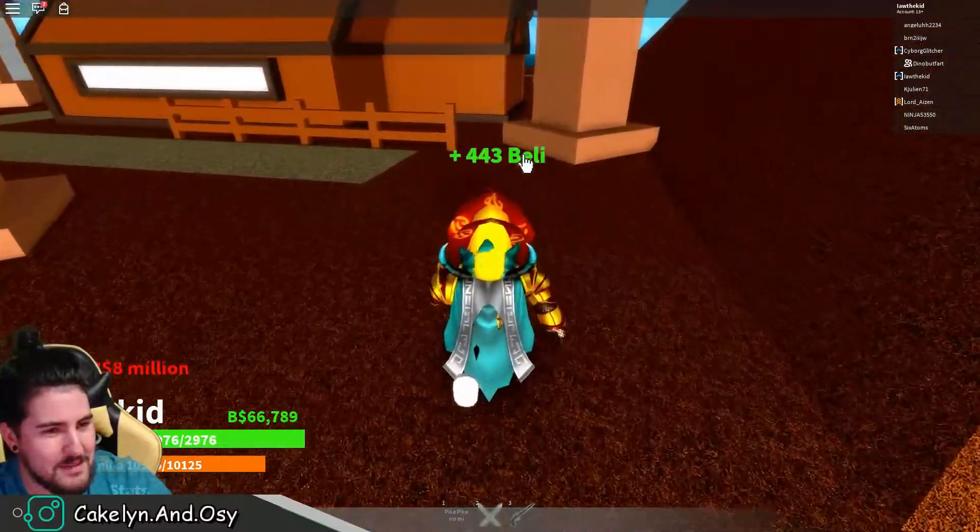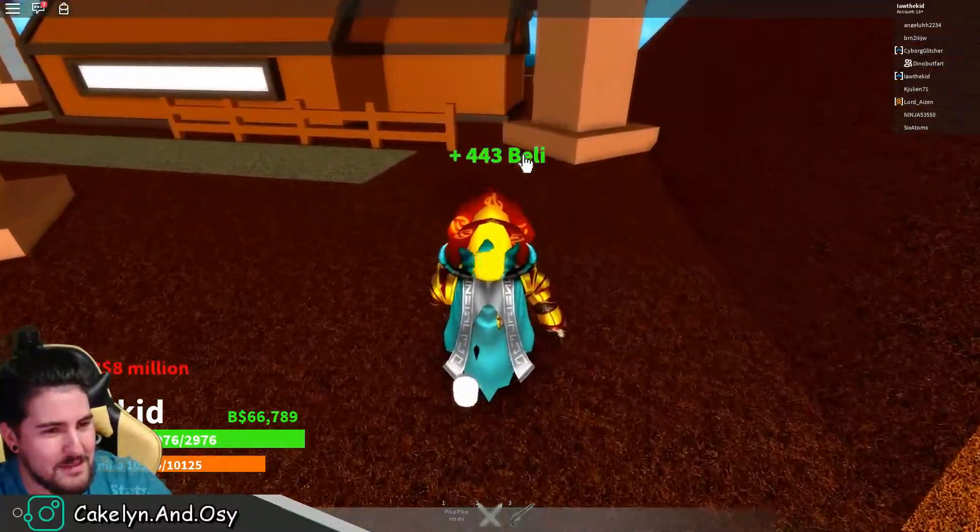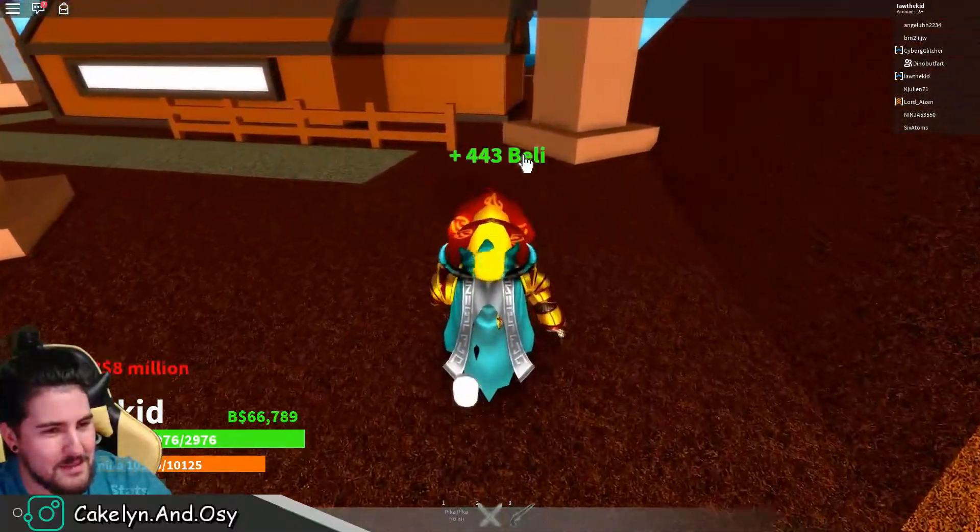Alright let's crash this into an island and see what happens. Yeah, nothing happened. Let me just loot this chest real quick. Alright guys, hope you enjoyed it — that's the Striker boat showcase and overview. We're gonna go ahead and end this now, peace.